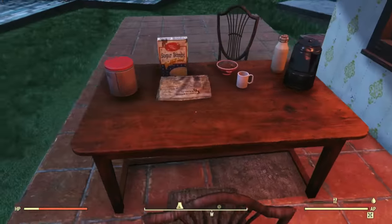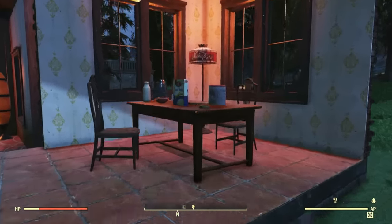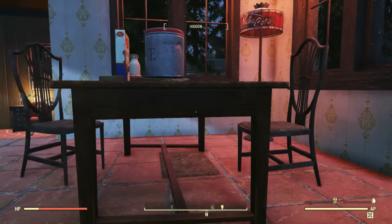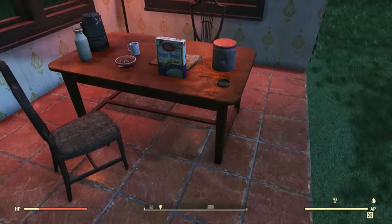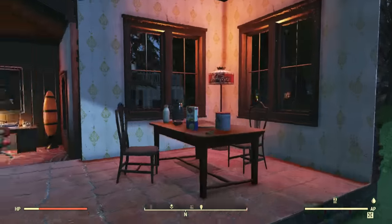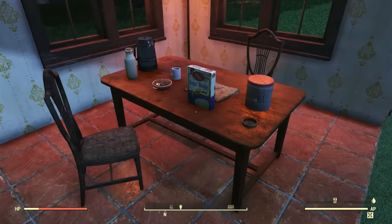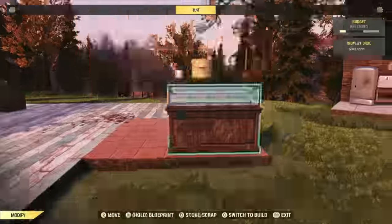Imagine if they gave us a display case that wasn't visible, so we could just set it on top of things, put stuff in it, position it, walk up to it and interact with it, see it in build mode to delete or move it. Imagine if the display cases included one that allowed us to just set junk in our camps. It would be the same technique — they wouldn't need to add a new system or do anything crazy, just reskin and build a different display case that's smaller. Maybe it's like a mat, a flat thing you can place down.